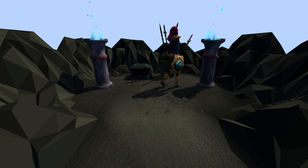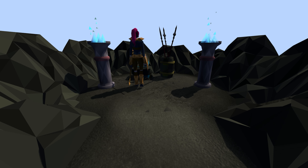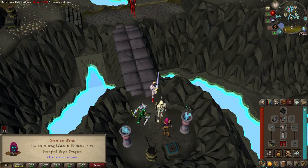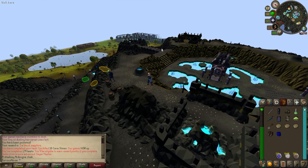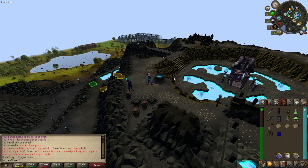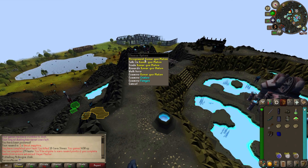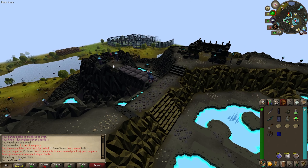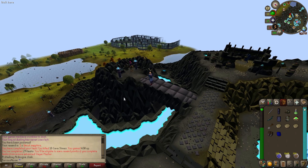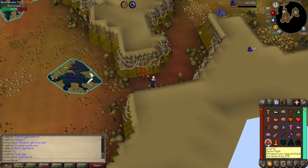After doing enough Turael tasks, we're now at task number 20. Konar is the best master I can use right now, so hopefully she doesn't send me somewhere inconvenient. 50 Anku in the Stronghold Slayer dungeon — easy enough. Another nine Turael tasks later and we're back at Mount Karuulm for another Konar task. Is there a reason she's the only female here? Or can these creatures choose their forms and all the others prefer to look like dumpy little gremlins? More Anku — but this time in the Catacombs of Kourend.